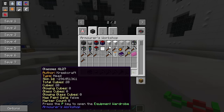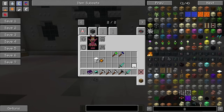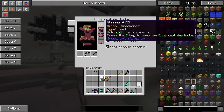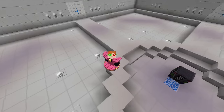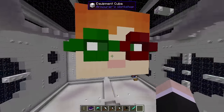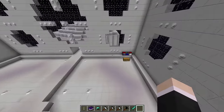Holding shift gives you more info — it shows the ID, the total amount of cubes, glowing cubes, and a whole bunch of information about the item you've created. To apply this item you cannot just drag it to your head slot. What you have to do is hit P and it opens up the equipment wardrobe. You have some selections you can check or uncheck like foot rendering, limb movement, head overlays, and all that. We're just going to take our cat ears off and put on our glasses — and there we go, we have the glasses we just created.